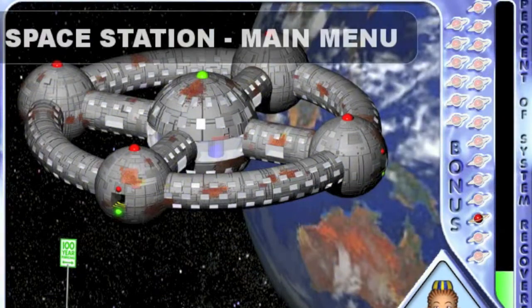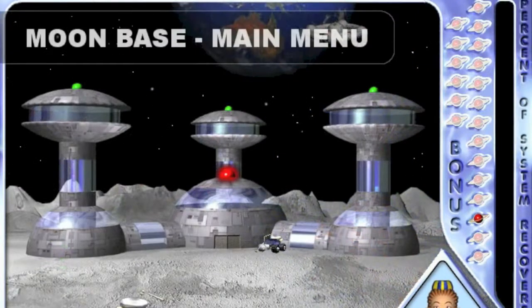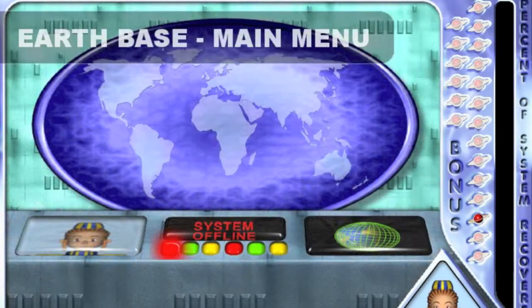There are three main control screens: the space station for beginner level, the moon base for intermediate level, and the earth base for advanced level. From these screens, you can navigate to all of the different parts of the program.